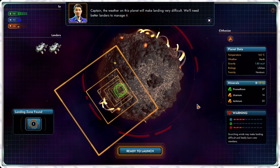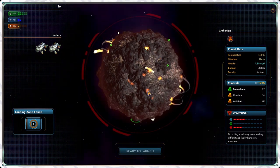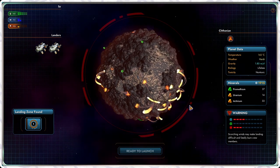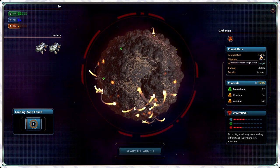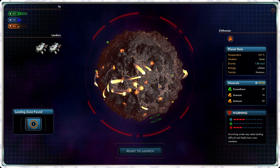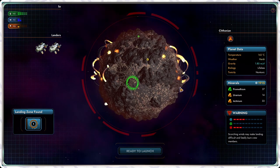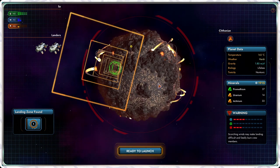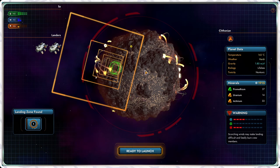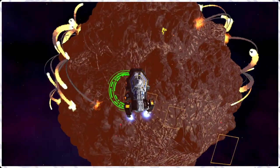The weather on this planet will make landing very difficult. That's a lot of volcanoes! Uranium — oh yeah, yeah, brave it! You can do it, I have faith. Are you sure we need that uranium? Our ship is going to burn while we're down here — just go fast! I see uranium right there. The uranium is yellow. Okay, so we land, grab whatever we can, and go — absolutely sure!